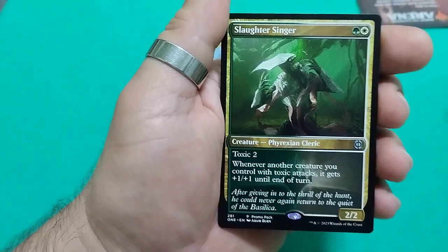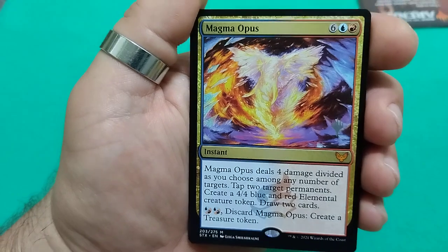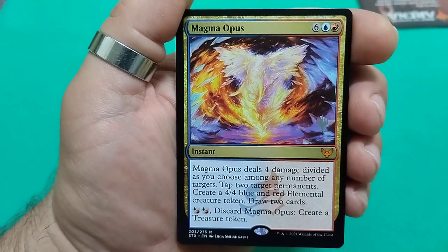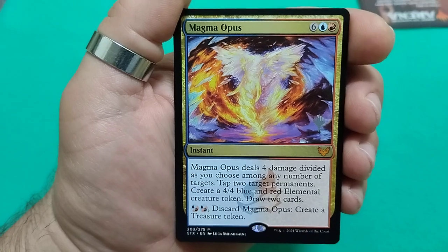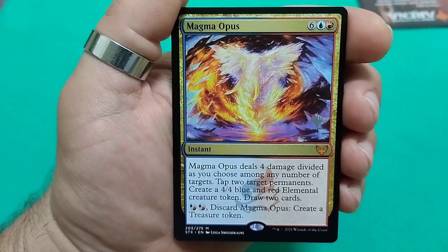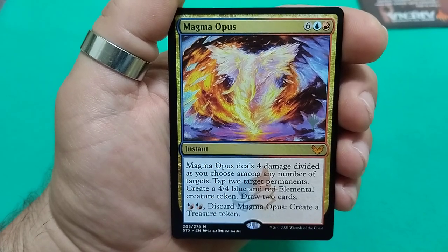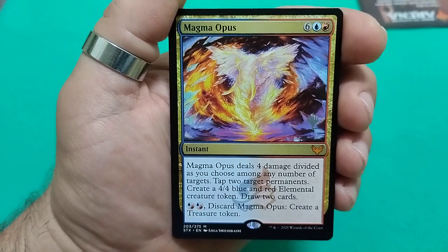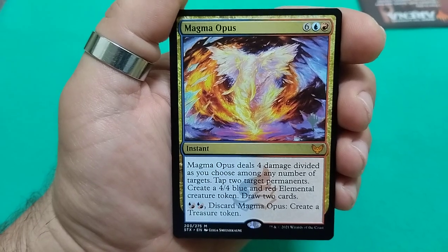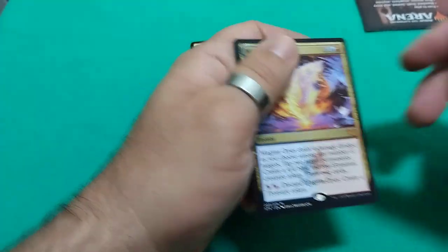And we get a mythic — Magma Opus, an eight-drop. He deals four damage divided as you choose among any number of targets, taps two target permanents, creates a 4/4 blue and red elemental creature token, and draws two cards. And for two mana, discard Magma Opus to create a Treasure token. Crazy.